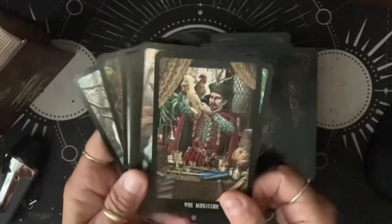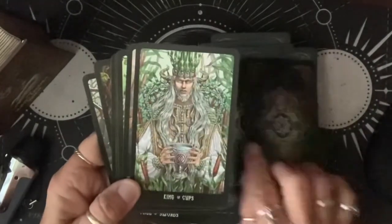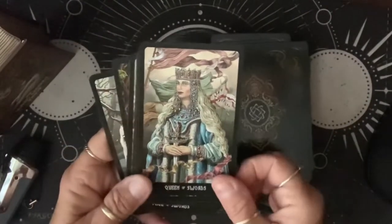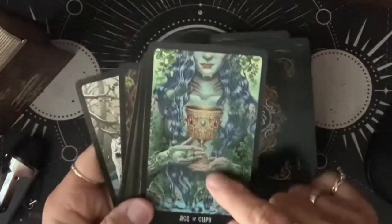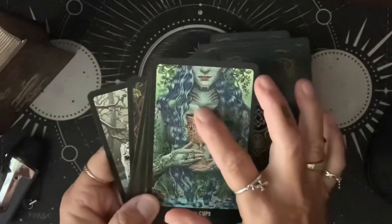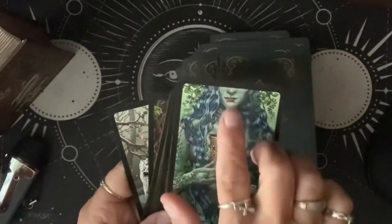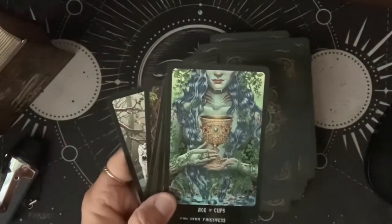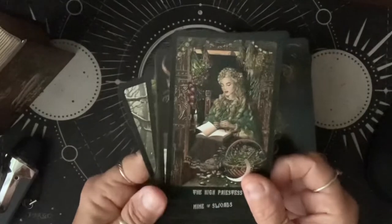I feel like I'm just going to show them all to you — I'm just doing it fast. Look at that Magician, oh my god, I'm in love with this deck. Look at that King of Cups and the Queen of Swords. There's the Ace of Cups — there's like a rush of water coming up out of the cup, going straight up almost to her chin. It's almost like the water is being pushed up over her, which is so cool.